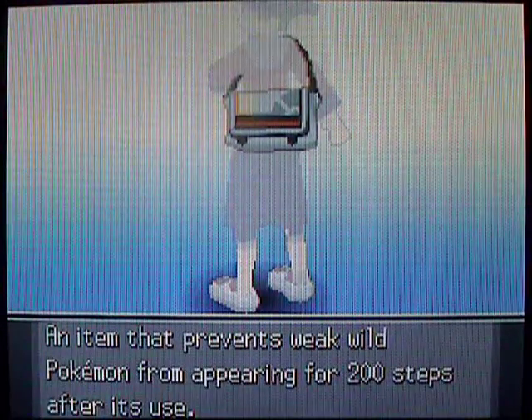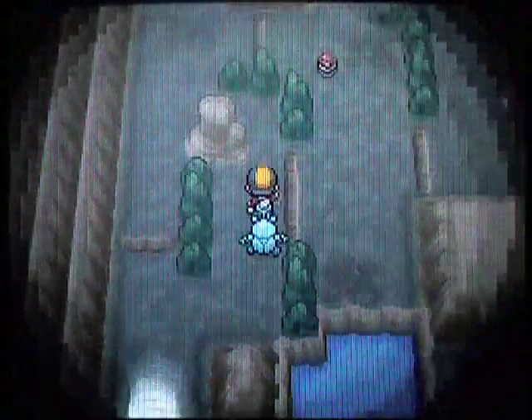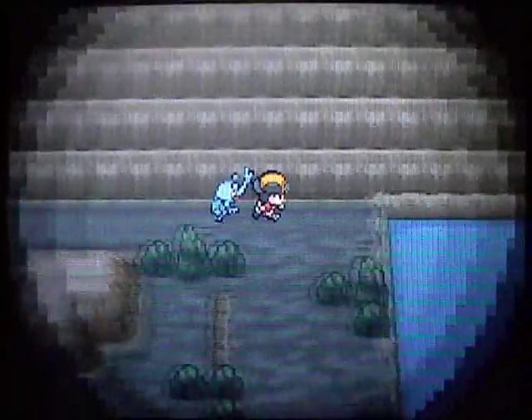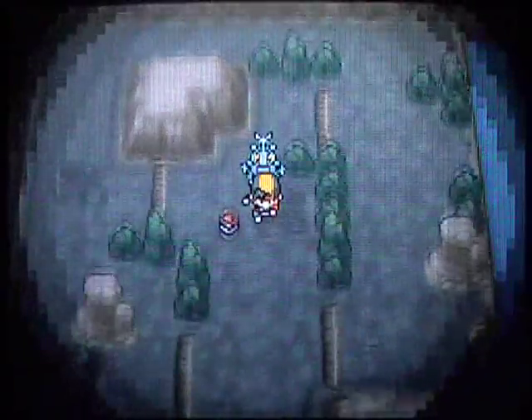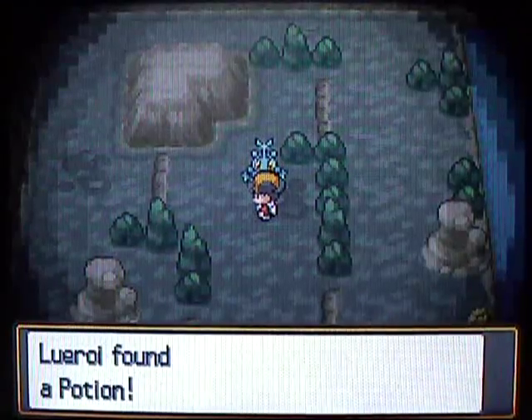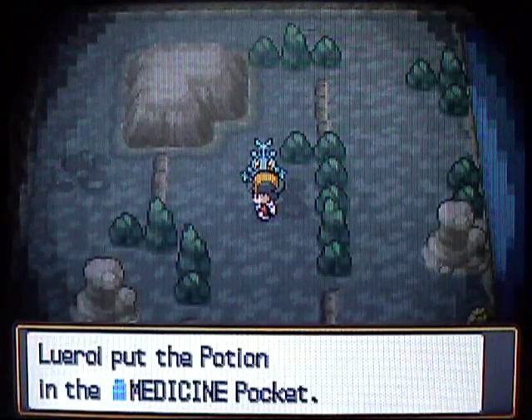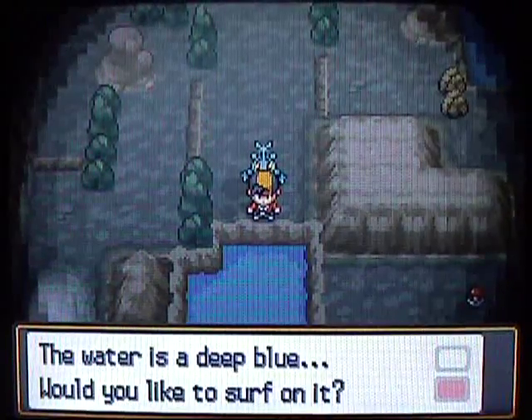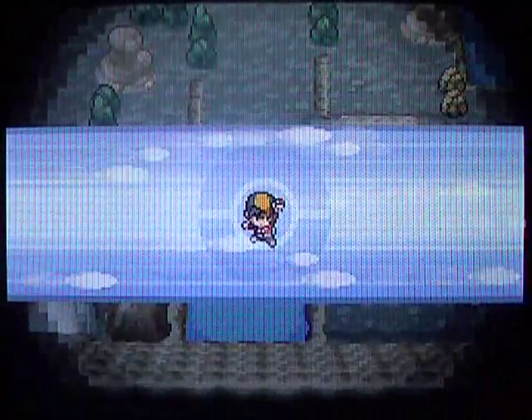I'm going to spray some Repels. You can catch Dunsparce in here — way earlier in the game when you first came to Violet City, you can come in here and find Dunsparce. I'm just going to be grabbing all the items in here, pretty much. There aren't any trainers in the Dark Cave, so that's kind of nice. There's a Potion right here, but you could have gotten that ages ago, so that's why it's a crappy item.